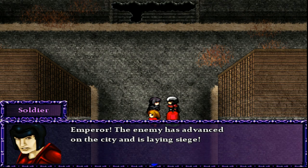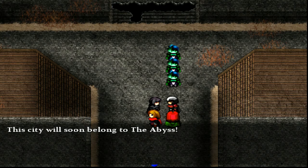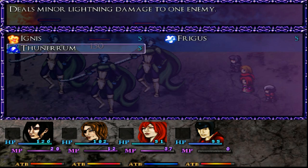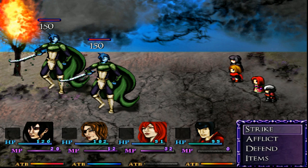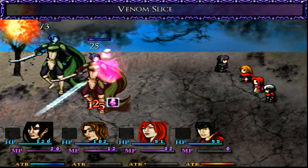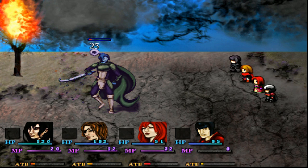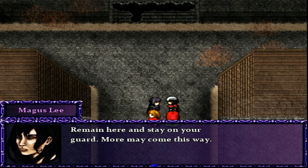The enemy has advanced on the city and is laying siege — we are here to assist you! Stand ready! This city will soon belong to the Abyss! Not if we have anything to do about it. The Soldier joins as a guest ally. We'll go with a Venom Slice — and just enough damage, nice! These Abyssal Grunts do not drop items. Remain here and stay on your guard — more may come this way.